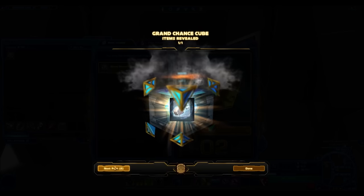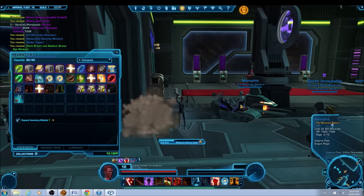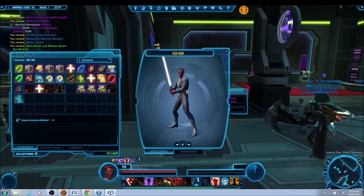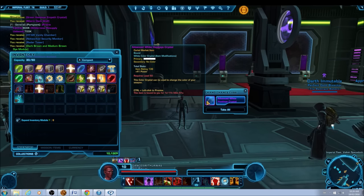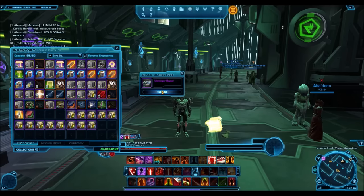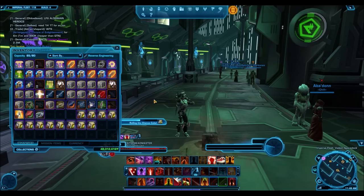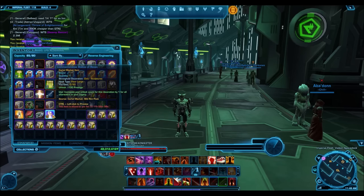The RNG for Chance Cubes was actually better back in the day. It might just be my little conspiracy theory that Bioware stealth-nerfed the RNG, but I remember opening 20 or 30 and always getting a gold item. I have openings from back when we still had the Visionary, Plunder, and Disavowed packs, and I was getting 2-3 gold items every time I opened a Hypercrate — meaning 2-3 gold items every time I opened around 30 Chance Cubes. Sure, sometimes I had openings where I didn't get any, but I had way more gold items back in the day.